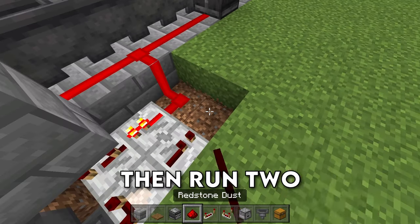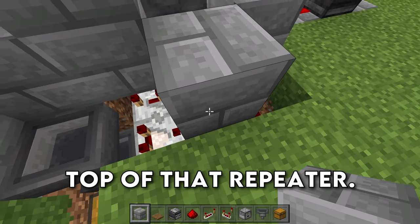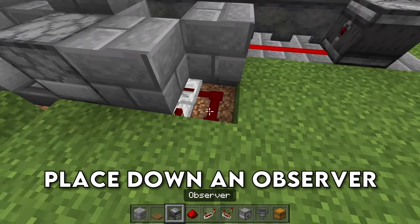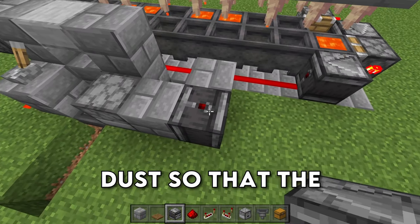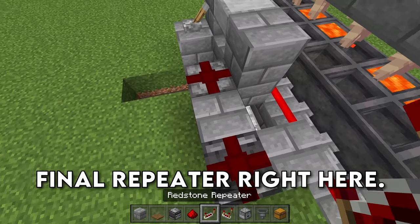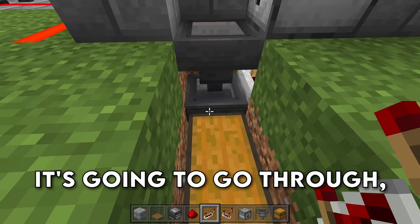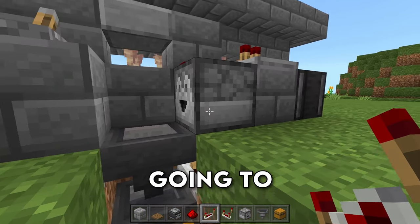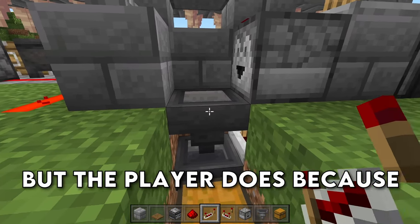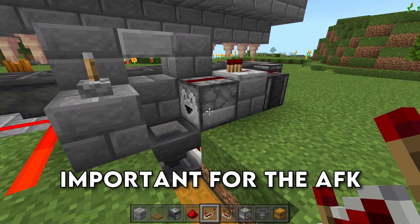Grab your repeaters and place one here, here, and here. Set this repeater to two ticks, then run two redstone dust. Place a block right here and a block over top of that repeater. Then grab a dropper and place it facing towards the hopper, and place down an observer looking at this redstone dust so that the red dot is pointed up. Run redstone dust here and right here, then set down a final repeater. This system allows the player to collect the lava — when the lava passes through the hopper it dispenses a new bucket and locks the hopper so the player picks up the empty bucket instead.